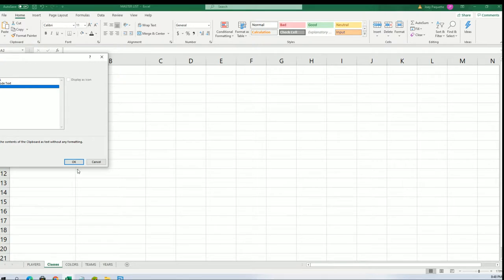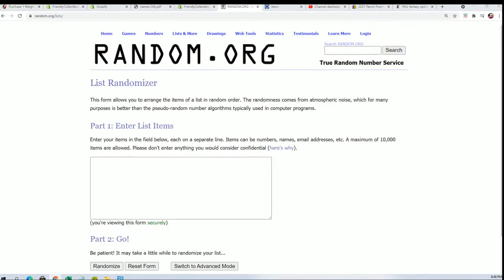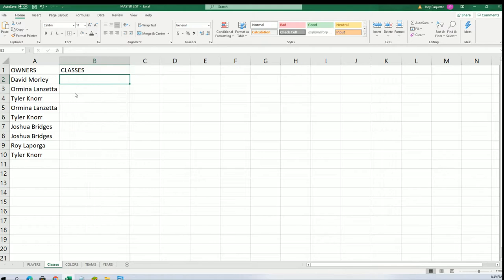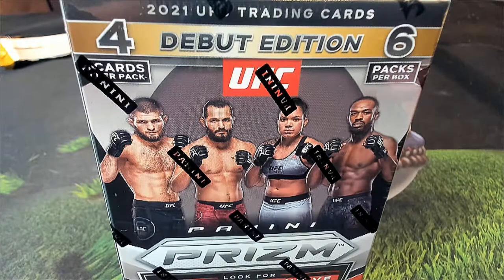Nice wizard! Seven times, lucky number seven. Alright, so now you can see your teams in the break. I can see your weight classes in the UFC blaster — let's do this.